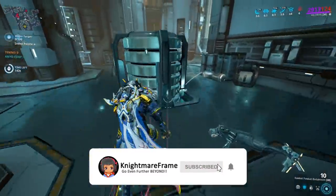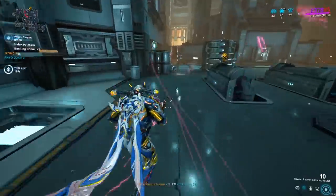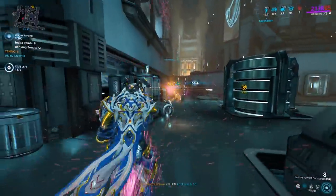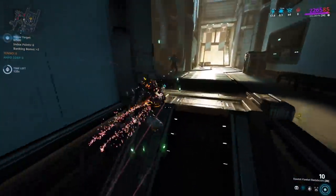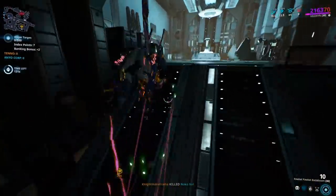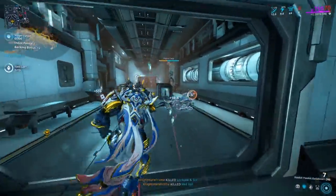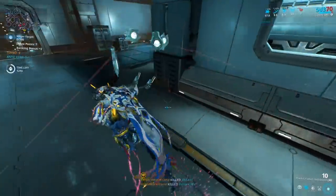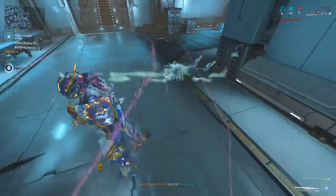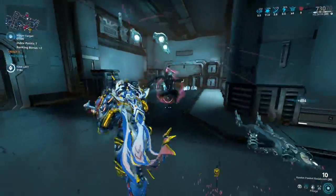Farming credits can be easily done with any frame, but some frames offer better utility. Having a credit booster will make credit farming faster and more efficient, but that doesn't mean you have to get one. The first mission you do of the new day will grant you double credits, which stacks with your credit booster. Different sources of credit boosters stack with each other.